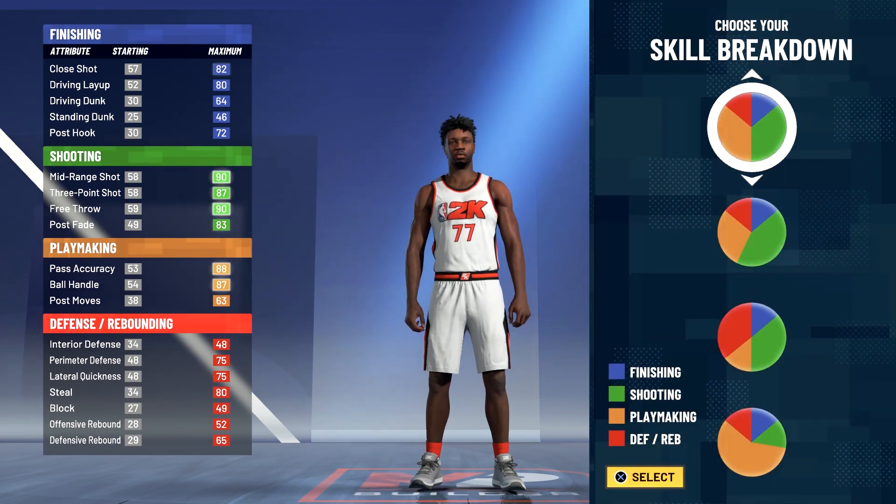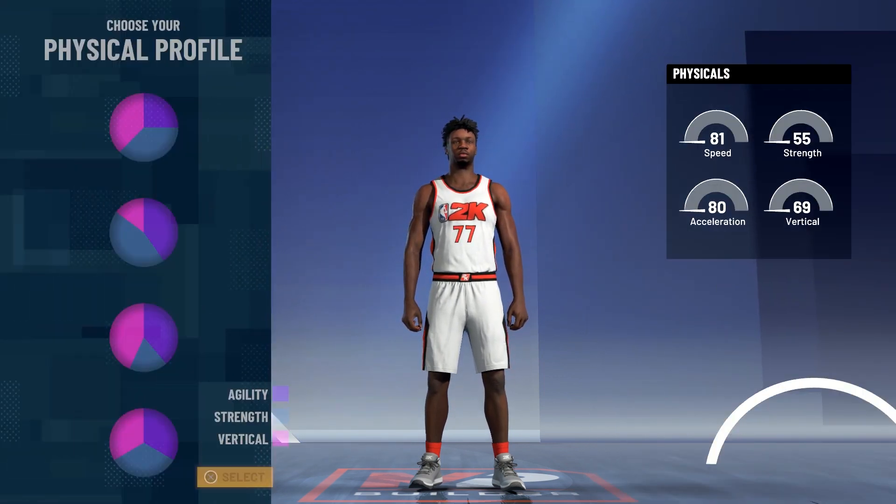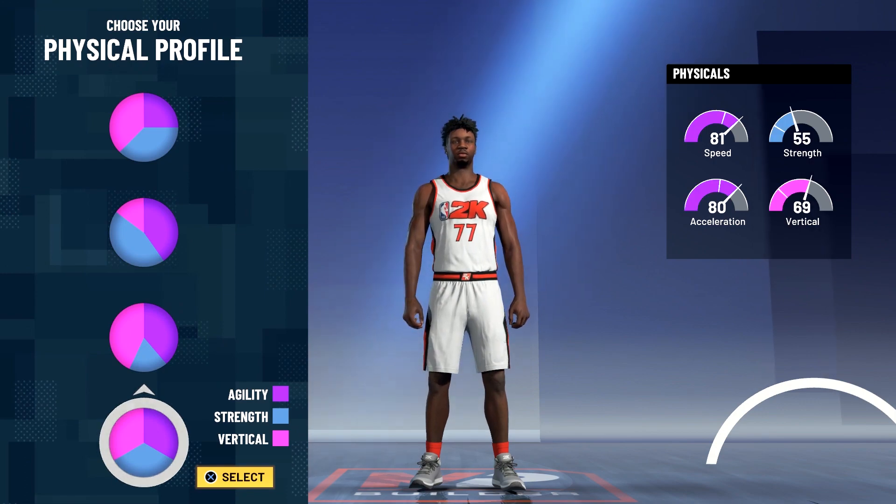For the pie chart you're going to go with the half-and-half green and yellow pie chart, and for the physical profile you're going to go with the balanced physical profile.